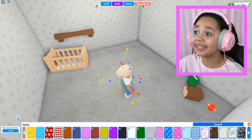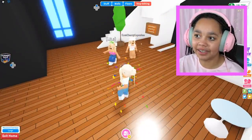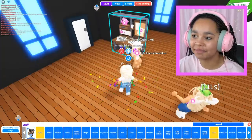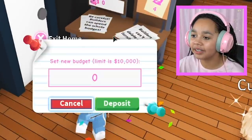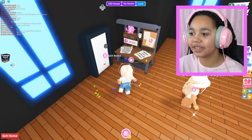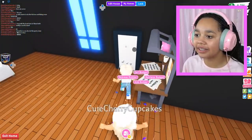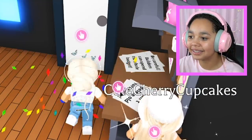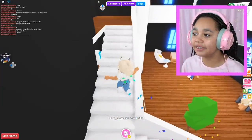Oh yeah, I need to give everyone a budget — I completely forgot! I'll give everyone 10,000 because we're not using it all, split between all of us. And then I need to add the builders. Okay, everyone's added — now everyone can build.